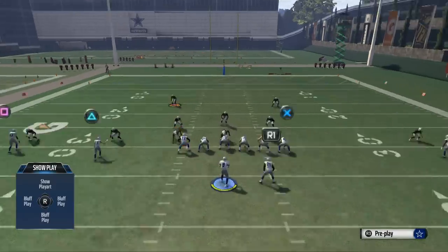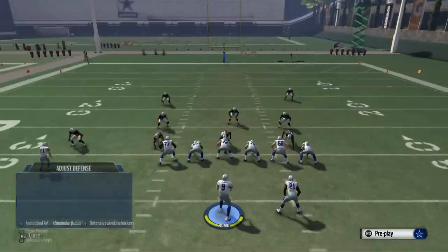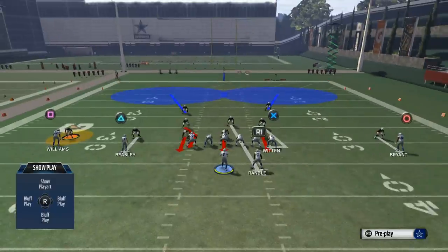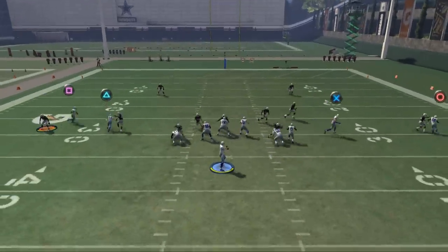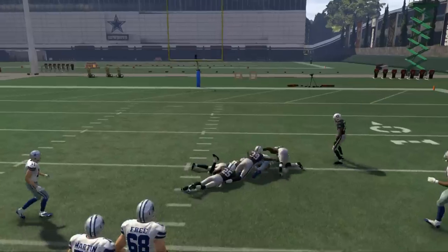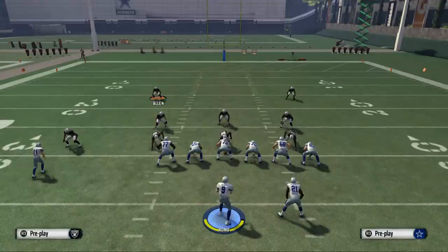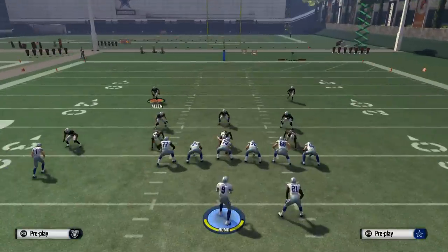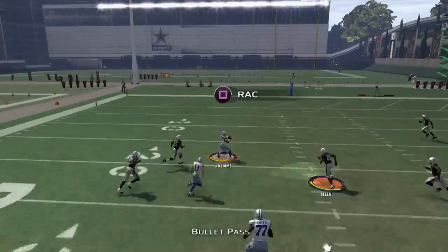So this means we're going to have to get a little more creative in how we stop slants. What I like to do this year is take Hayden and put him on a spy. What you're going to see happen is he's going to come underneath. If you take the safety or the corner and put him on spy, watch what happens here — let's see how he comes into the area.